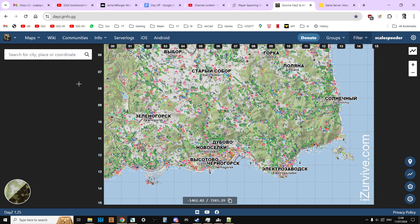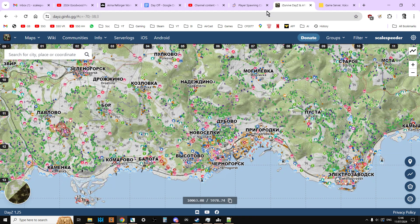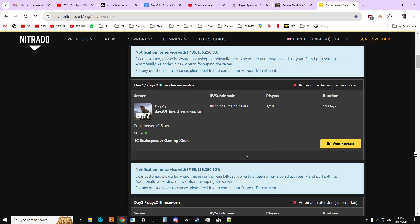In the description below this video you'll see a link to the iSurvive maps, because these can be very useful when you're trying to come up with custom spawn points, and also a link to the official BI wiki that explains how they work as well. The file that controls how players spawn — and I'm talking about spawn location, not what they spawn with, this is where you actually spawn — is the cfgplayerspawns.xml.